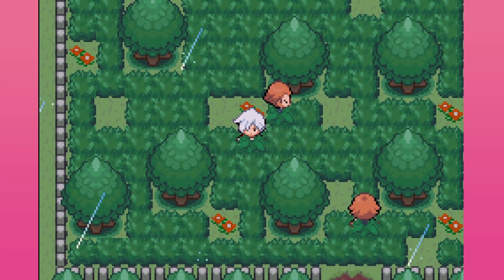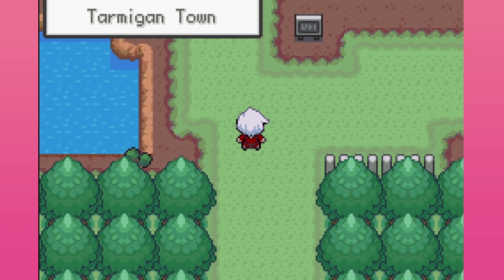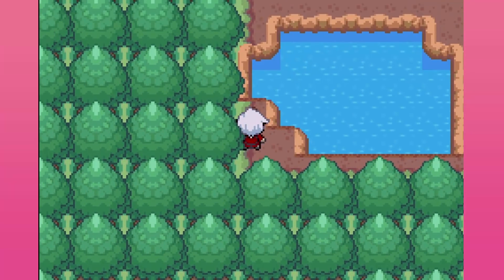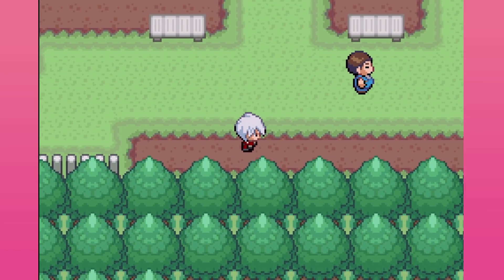Let me double check we're not missing anything like any Zygarde cells — we're good. Tarmagant Town? Ooh, what do we have here — an Awakening! Free stuff, I'll take it.